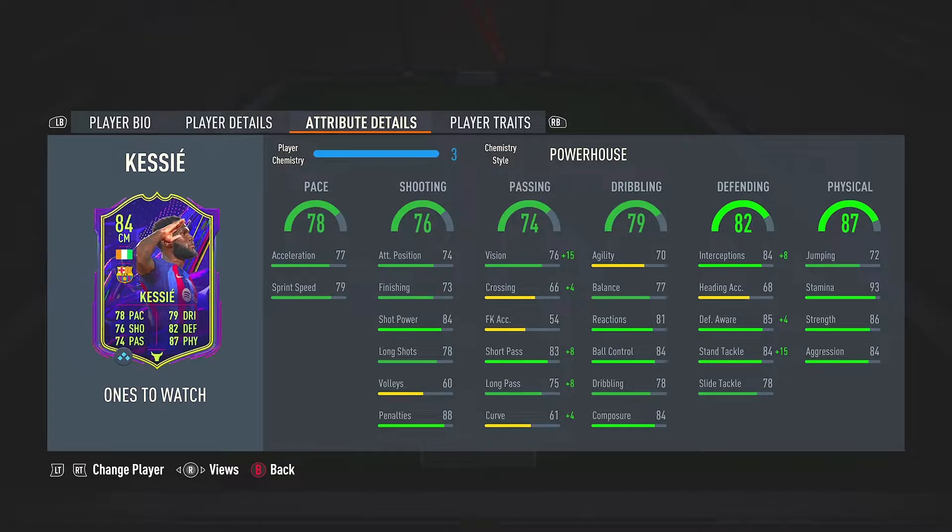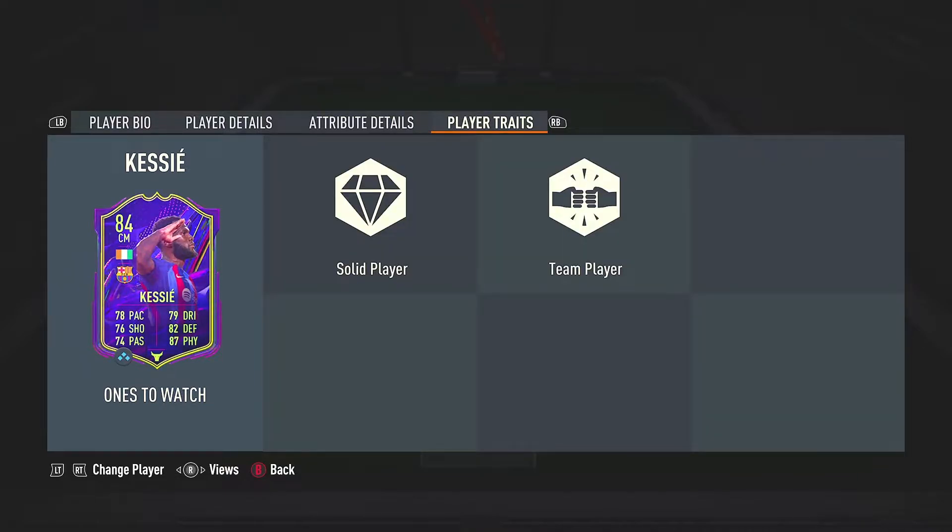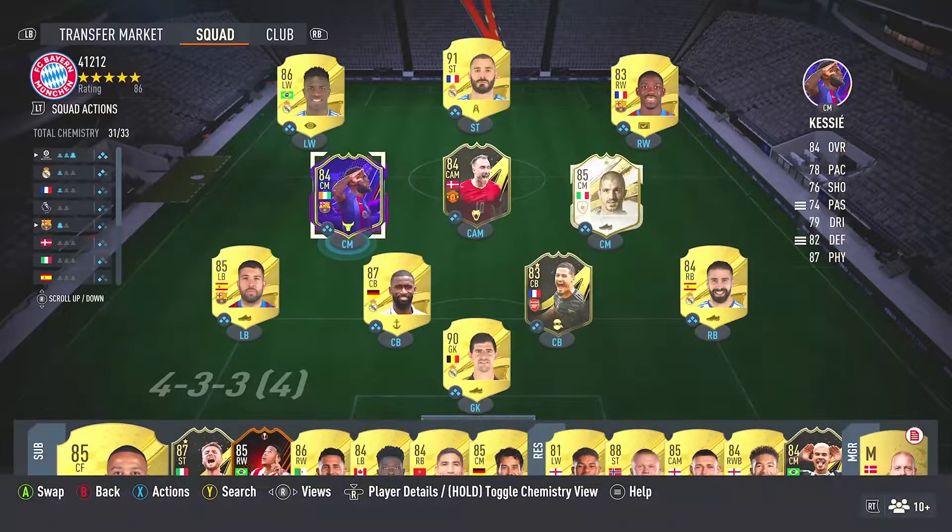Defending stats - nothing really to talk about. 68 heading accuracy, but honestly I scored a lot of headers with this guy so that's not really an issue. 93 stamina is going to last basically the whole match, and the 86 strength is obviously a really good stat to have this FIFA. No traits to report on. And other than that, let's just get right into the gameplay footage.